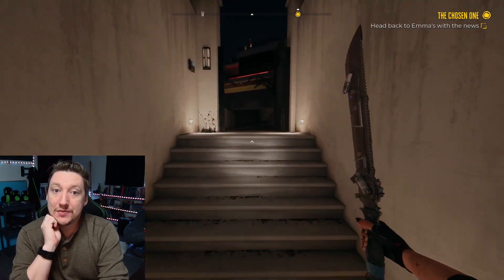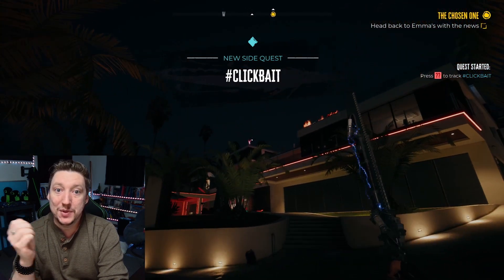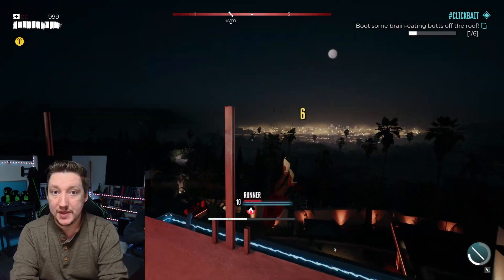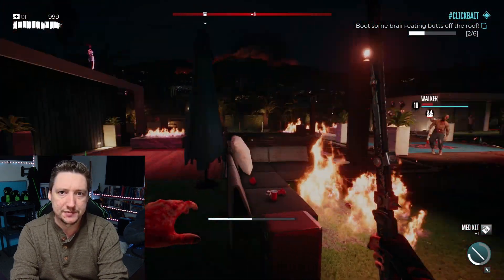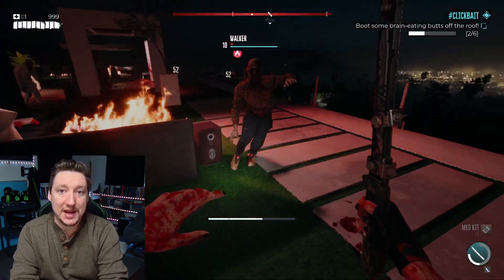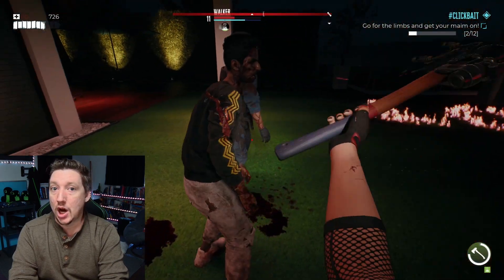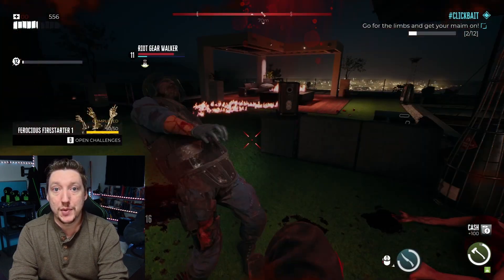Fighting zombies didn't really yield a whole lot of experience. The only way to keep up with the level of the story was to take on some side quests. Dead Island 2 has a lot of different areas to play in, each with their own collectibles and quests. The side quests usually took me back to an area I've already been through with some tougher enemies. Some quests were shorter than others, but all of them usually gave a decent reward of experience, cash, and sometimes the blueprint for a new mod.